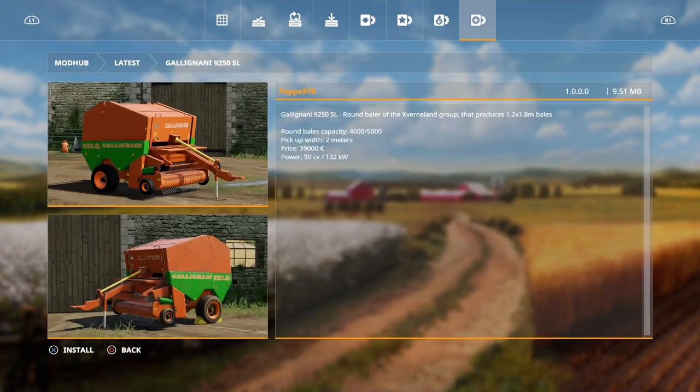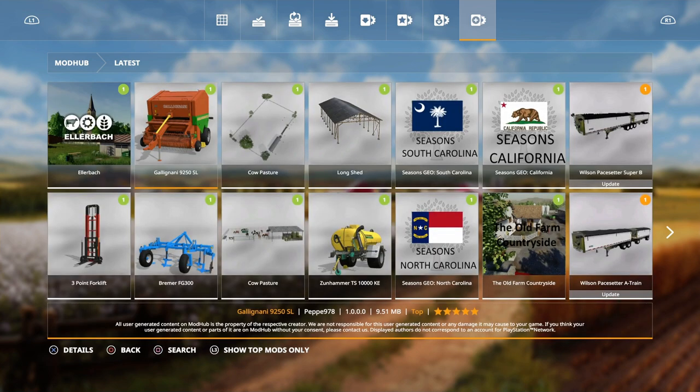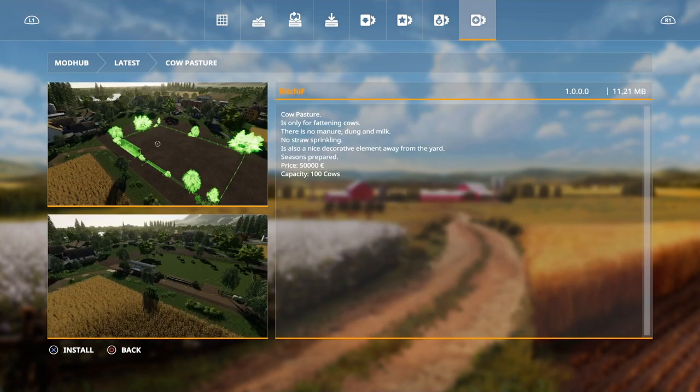Then we have a new baler, the Gallig Nanny 9250 SL by Pepe 978, a round baler from the Quernland Group that produces 1.2 to 1.8 bales - a bit bigger than 4,000 and 5,000 capacity. And then we have a K Pasture by Richie F, and this K Pasture is only for fattening cows - there is no manure, dung, milk, or straw sprinkling.